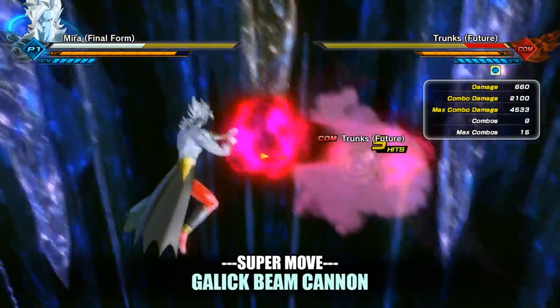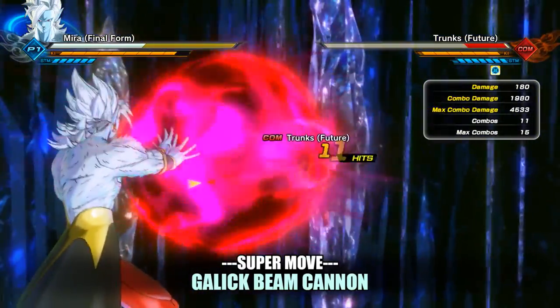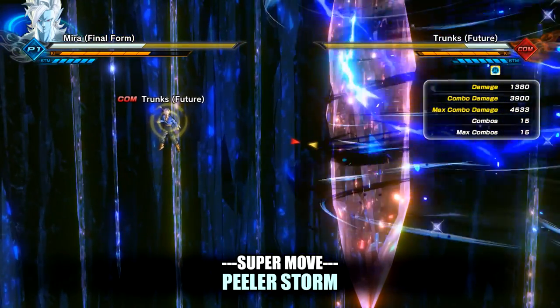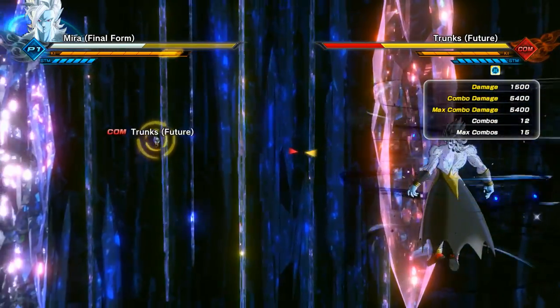Galick Beam Cannon done quickly will do 2,100 damage, while if you hold it for the maximum amount of time it will do a pretty nice 3,900 damage. Your next super move, Feeler Storm, after disappearing and doing a very annoying amount of damage to every single person on the team, will do 5,400 damage.